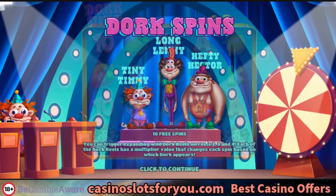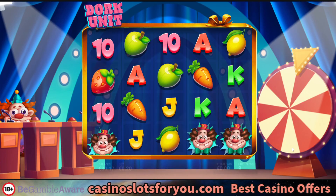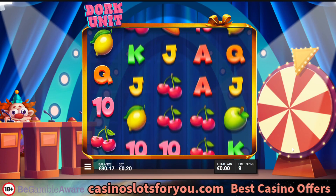I'm over on Dark Unit now and it's rolling 3 scatters there. Balance is down 30 quid at the moment.